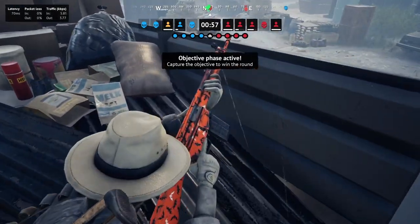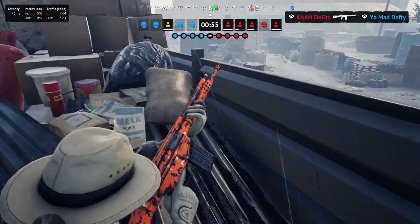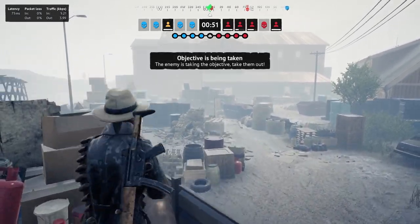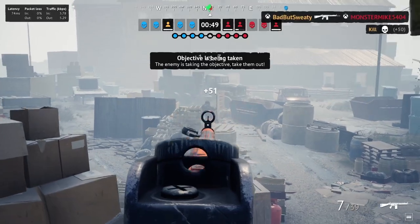So, how Vote2Kick used to work is a player would start a vote on another player that they felt should be kicked. If the majority of the team voted yes, that player would be kicked immediately.